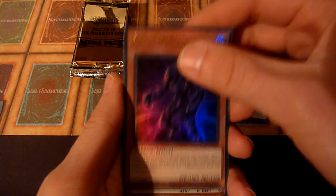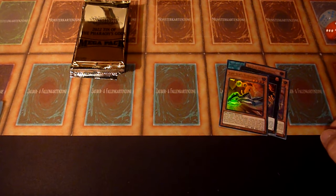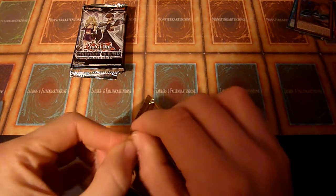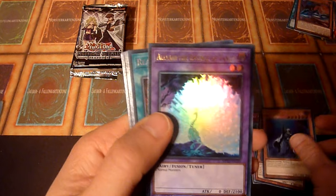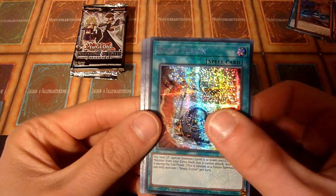Ghost from the Past 2 — not a particularly good pack, but of course you can see a ghost trail in here if you're rather lucky. But today I am not. Let's skip right to the holo cards. We have Beast King Unleashed, Ghost Reaper and Winter Cherries, Dimension Shifter — why not — Albion the Essence of Vanity, and Ready Fusion. I think this was a decent card when the set came out. And that's it for the Tin Pack.